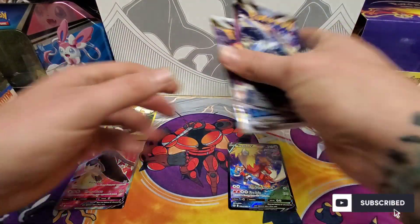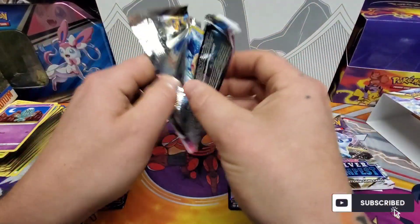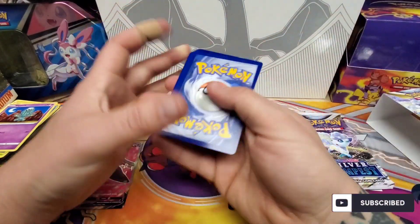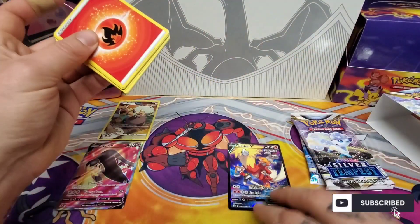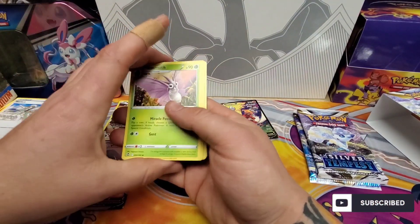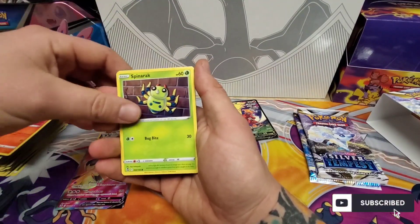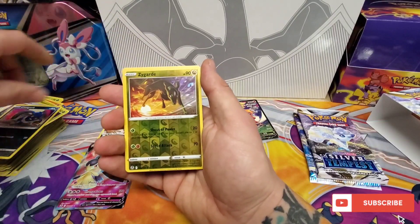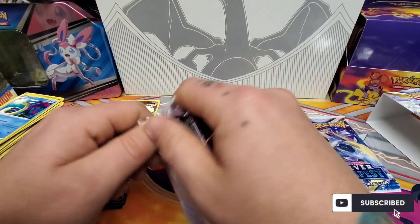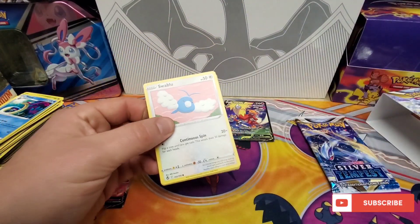Regirock pack. There's the code card. Come on — another Trainer Gallery hit or a Full Art, Full Art Trainer Gallery. Wallace, Venomoth, Kirlia, Fennekin, Spinarak, Beldum, Croagunk, Zygarde, and Milotic — or Meelotic, however you say it. I think I've always called it Meelotic but I've been hearing people call it Milotic. How do you guys enunciate that? Some of these card names are really hard to say.